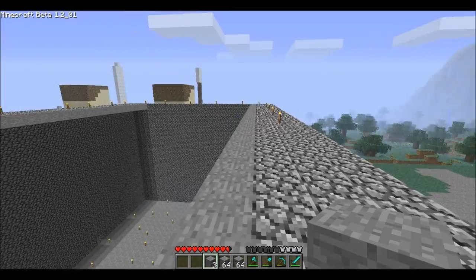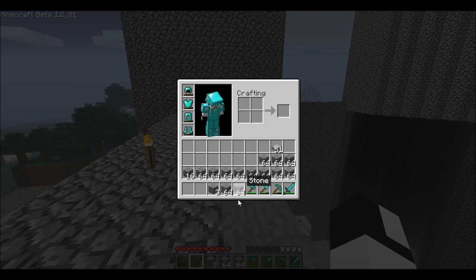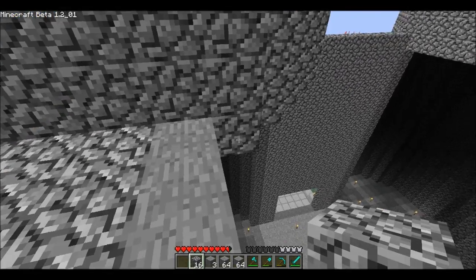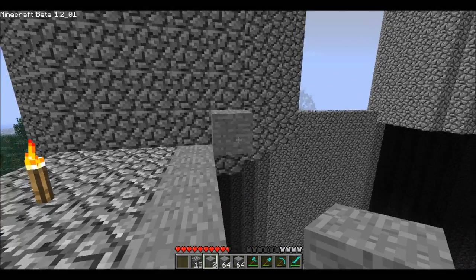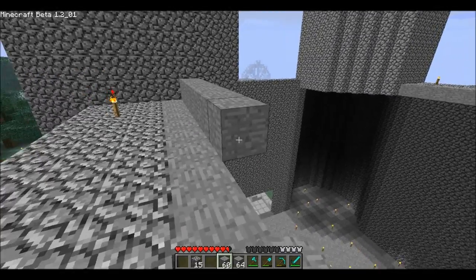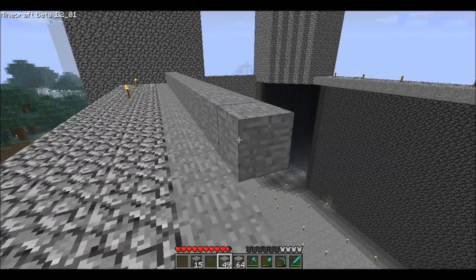I'm gonna steeple this roof some more, build it up. I'll use regular cobblestone to do this. This is how I do this: I put one block, and I put the block that I want, I just get rid of this one, and I can just use that one block to make the rest of it.